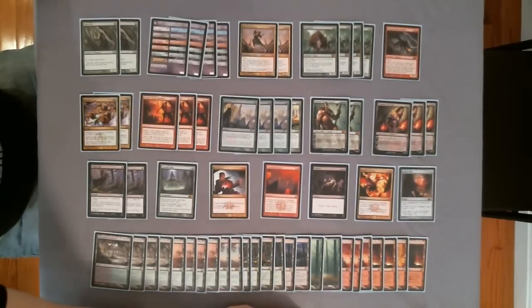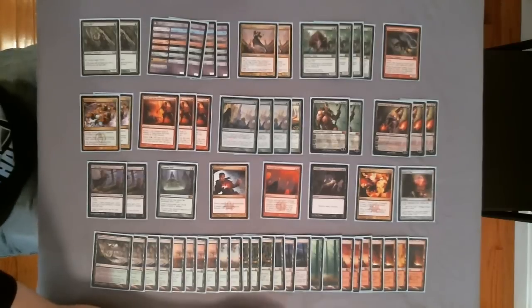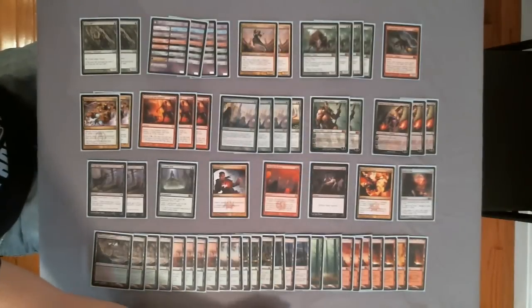Welcome back to TheEndstep.com. This is Adam with Jund Midrange. It's pretty much the pet deck of Reed Duke right now — he still thinks it's really good, and he's a good player, so we'll see if he's right. There are a few changes I made to his list just for personal tuning, kind of on the one-ofs and such.